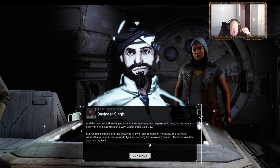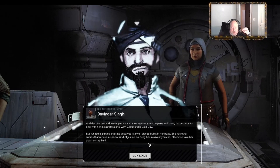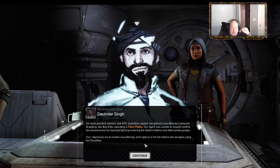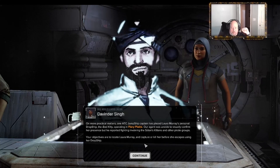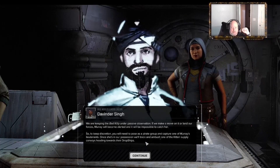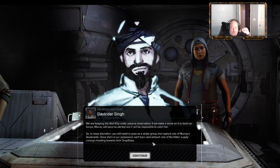"Despite Laura Murray's particular crimes against your company and crew, I expect you to deal with her in a professional way, Commander. What this particular pirate deserves is a well-placed bullet in her head, but she has other crimes that require a special kind of justice, so bring her in alive if you can. One ATC jump ship captain has placed Laura Murray's personal drop ship, the Bad Kitty, operating in Fiery Planes. Our agent was unable to visually confirm her presence but reported fighting alongside the Satan's Kittens and other pirate groups."